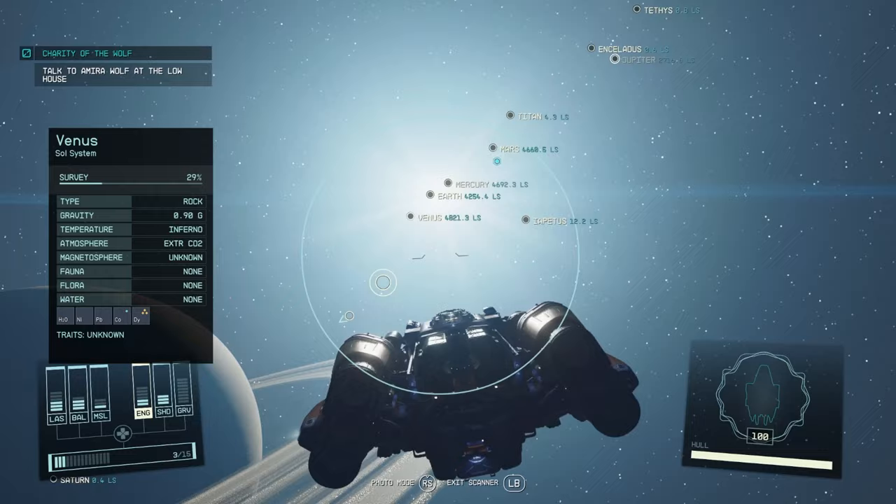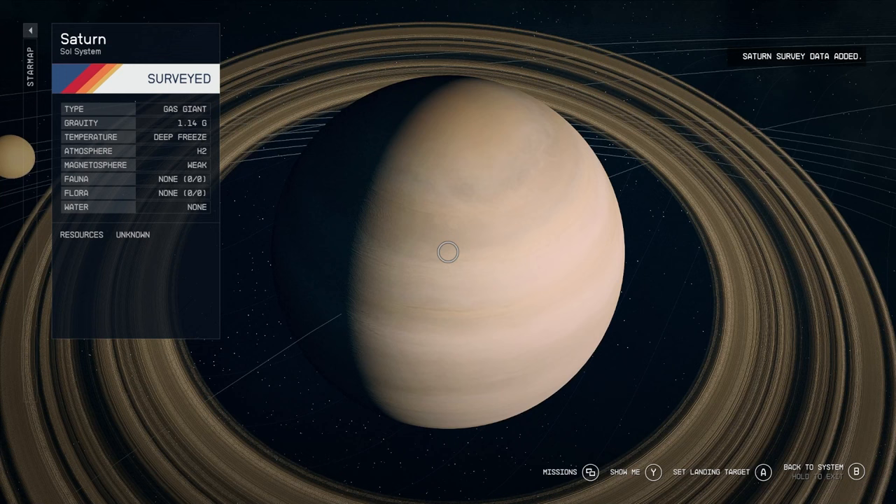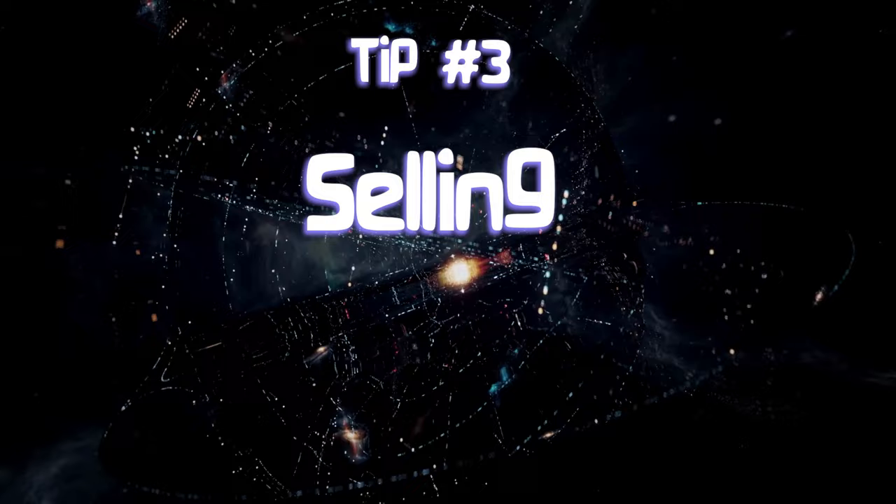You can scan gas giants such as Saturn in the star map. Press LB to scan it and because it's a gas giant we can't land on it, it'll be 100% surveyed immediately. Now we can go and sell that data.